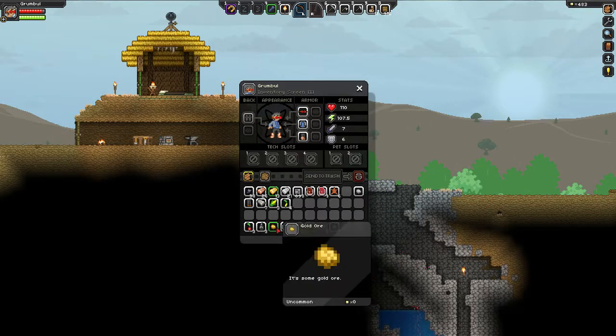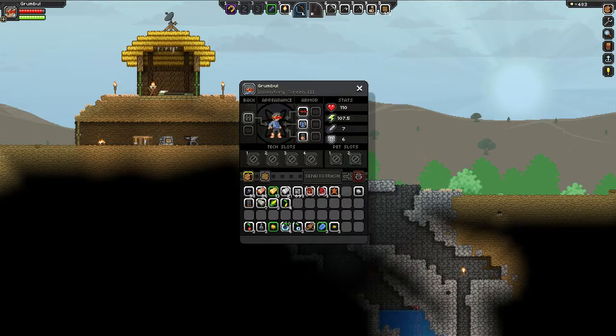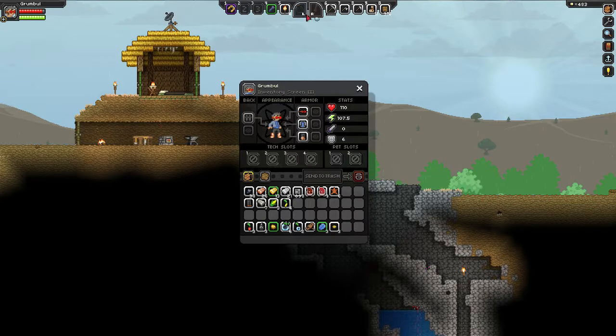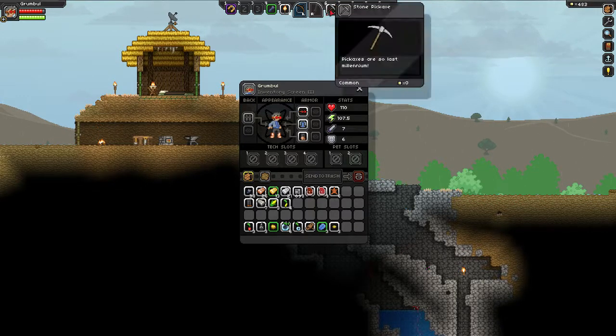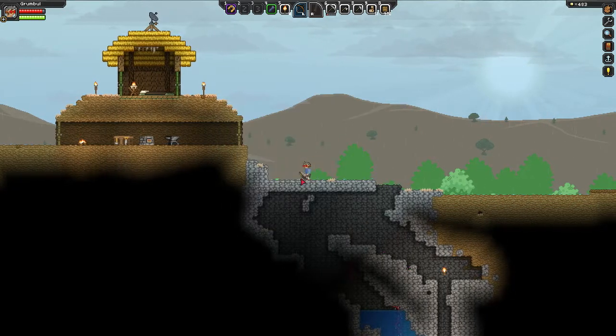Something else someone was telling me about — with that one bit of silver oil, you can right-click and repair your picks. That's quite handy.